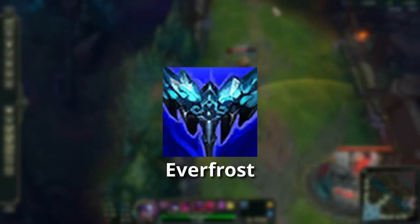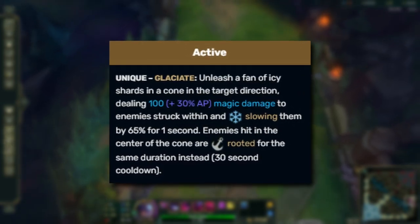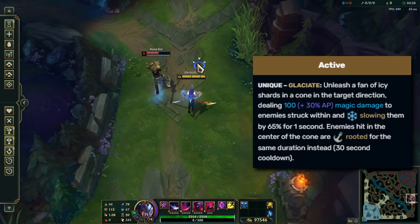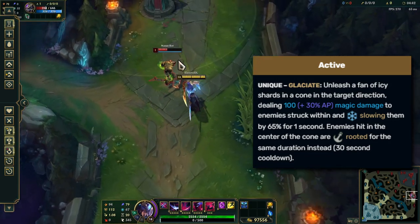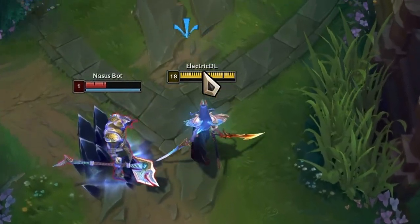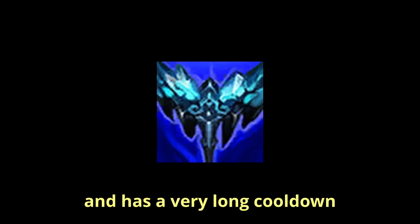Our first item is Everfrost. Unleash a fan of icy shards in a cone in the target direction, dealing a small amount of damage to enemies struck and slowing them by 65% for one second. Enemies hit in the center of the cone are rooted for the same duration instead. 30 second cooldown. By the way, if you don't play the game, rooting means that you cannot move at all. Honestly, it sounds really good at first, but I found that it's very situational and has a very long cooldown.